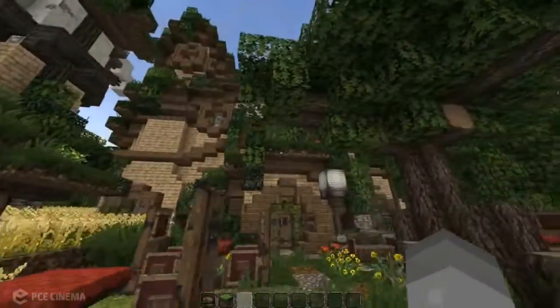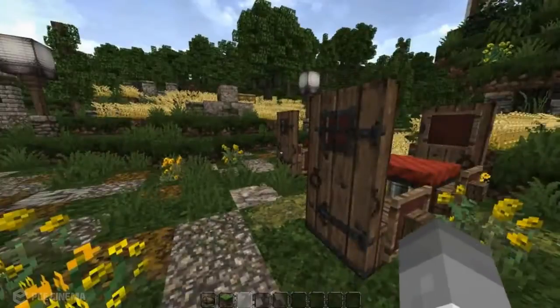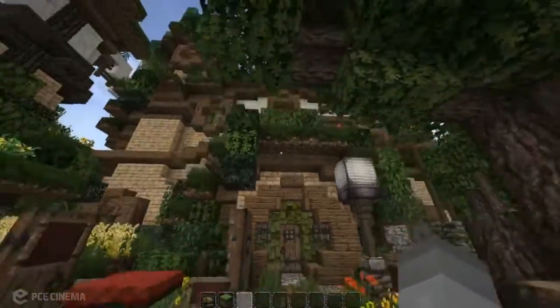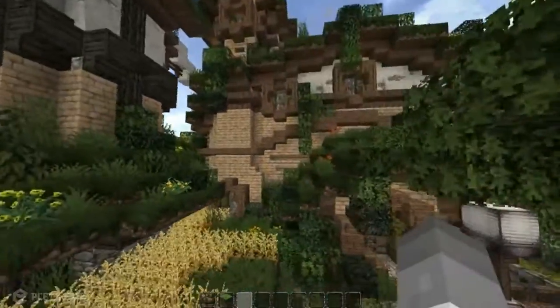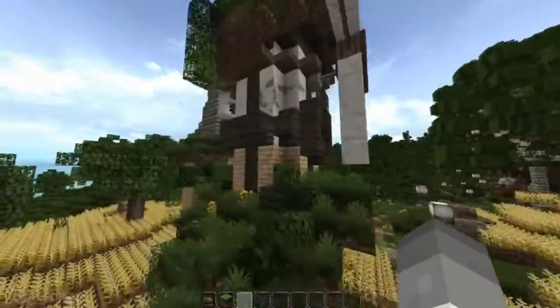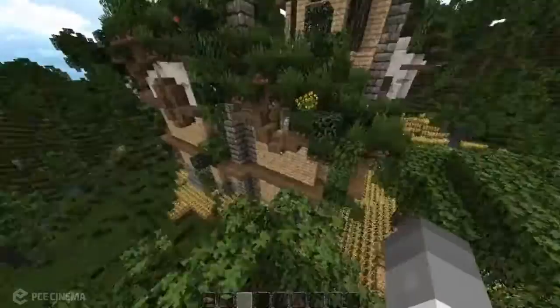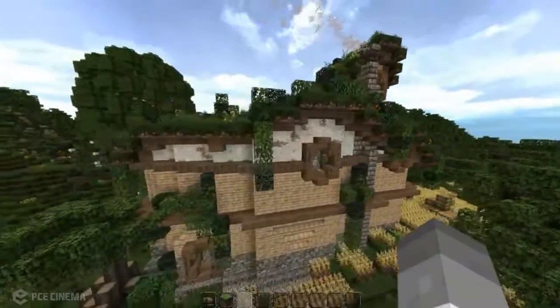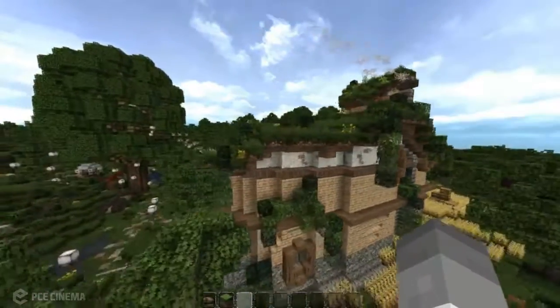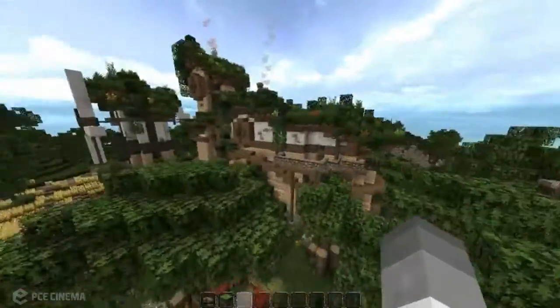This is an inn. Needs a name — I don't know what to name it, something-something inn. I'm gonna spin around it, take a spin around. So there's a windmill, and the third layer is white stained clay because I thought it would look cool — that's honestly the only reason.